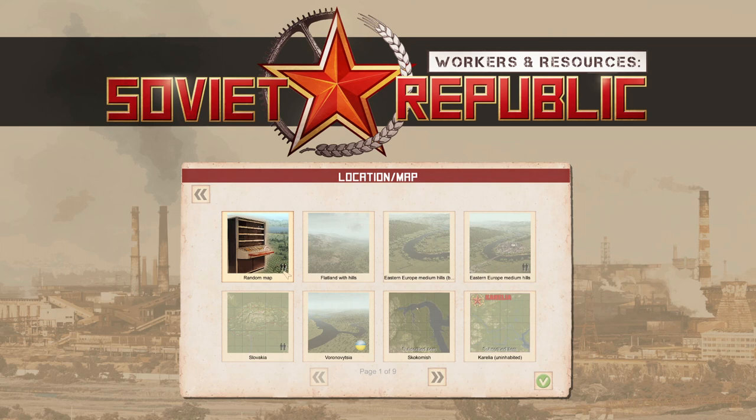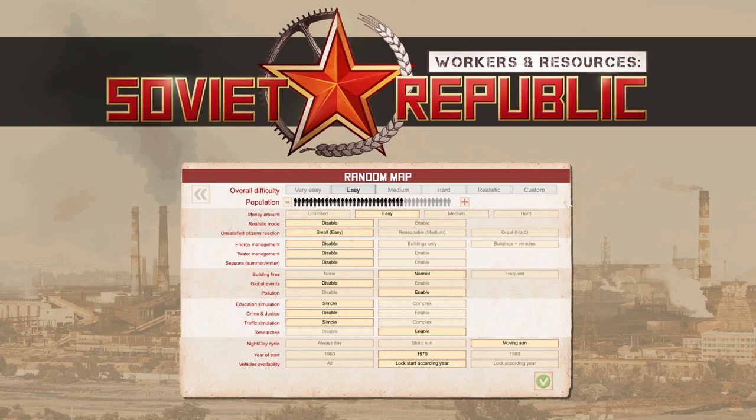On a populated map you invariably end up pulling all the population into one location anyway, so I'd certainly not recommend it when first learning the game. We're going to click on Random Map. Now we're on the options screen for setting up game parameters — it's a little intimidating. They suggest Easy, but the first thing you want to do is remove the population from the random map. Across the top you can see: Very Easy, Easy, Medium, and Hard.